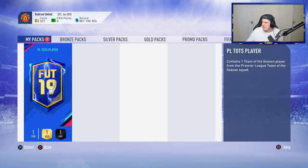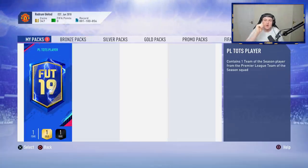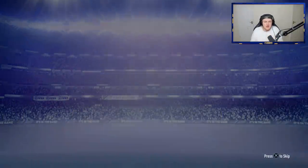Wayne actually told me the ones that he wants and doesn't want. He said anyone but Doherty. Interesting. So anyone but Doherty, EA. Hopefully I get him someone as good as I just got — I'm so happy with Bernardo Silva. Let me know in the comments down below who you guys get; I'm interested to hear who all of you pack. Let's open this Premier League TOTS player. Hopefully we get him someone that isn't Doherty.